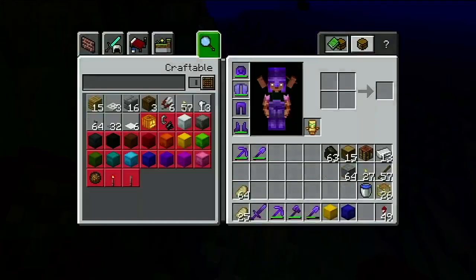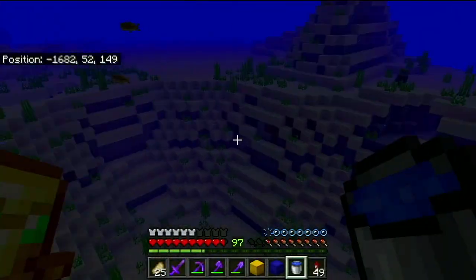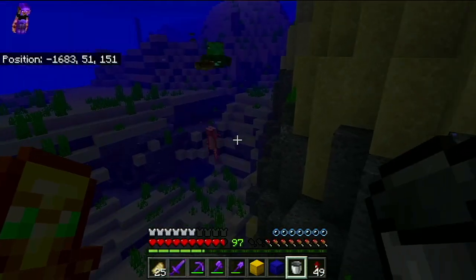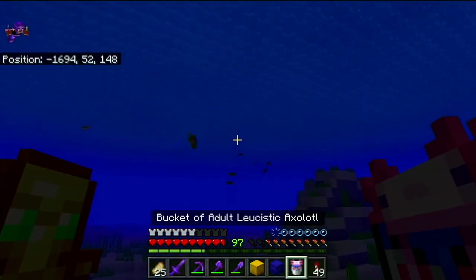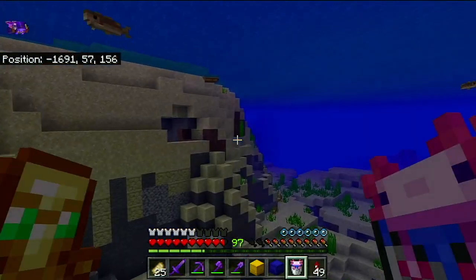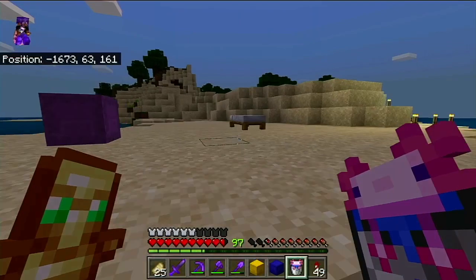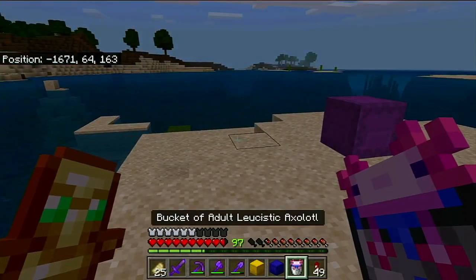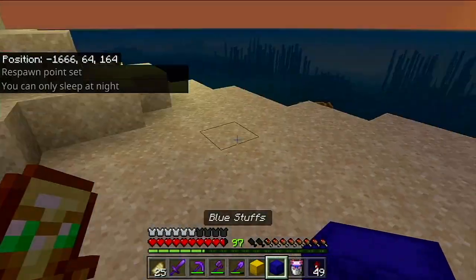There we go — an axolotl! Let's scoop him up in a bucket. We got him. Bucket of axolotl. So there are different kinds of axolotls, not just different colors. We've got a cute little buddy here, and I'm going to keep him with me for the rest of this video.